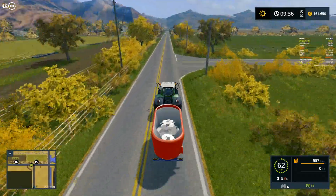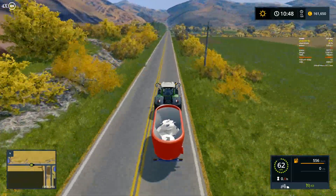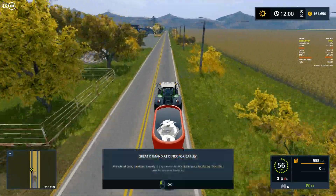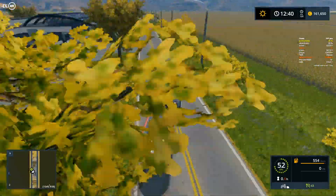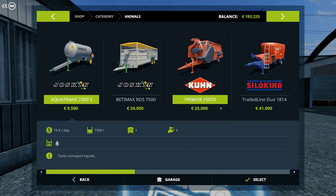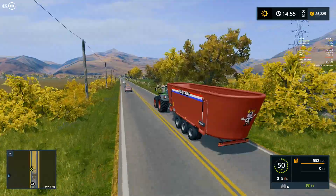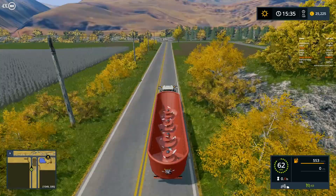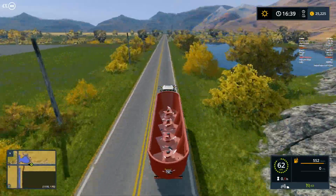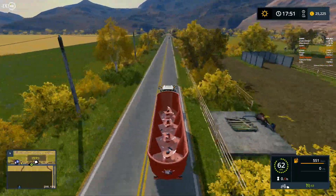We now have enough money to buy the big feed mixer, so I'm taking the old one to the store to sell it. Starting from a certain version, bringing vehicles to the store gives you a better resale value. We bought the bigger mixer — visually its internal volume looks to be about four times that of the default mixer. The tractor can pull it nicely and we're heading back to use it for the first time.